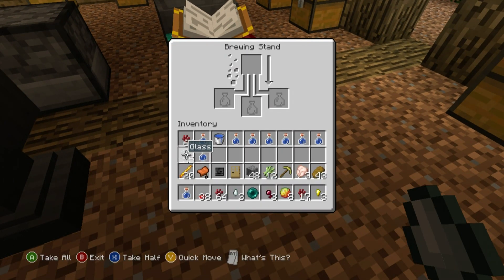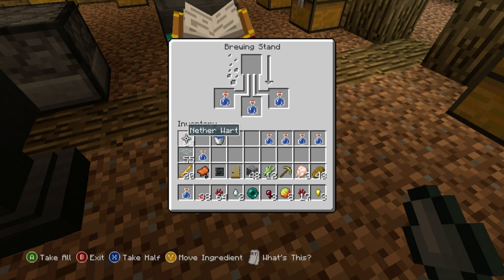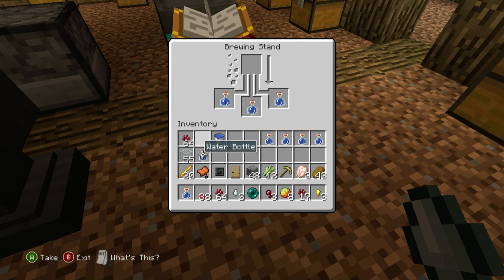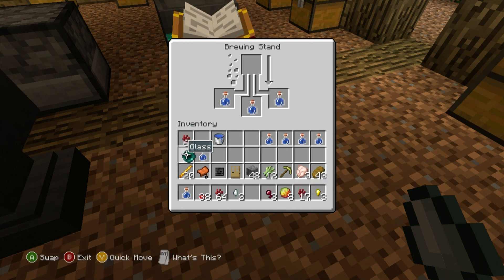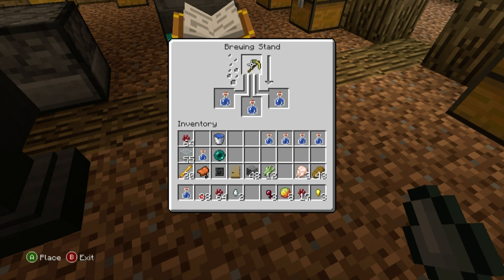Okay, this is the brewing stand — water bottles here, here, and here. I guess we need a material. What do we want to put in there? Enderpearl — can't put in an enderpearl. I got a couple of materials just in case: a golden pickaxe — I want to shove that into a bottle, not happening. A saddle — I'd like a saddle potion, but that's not happening.